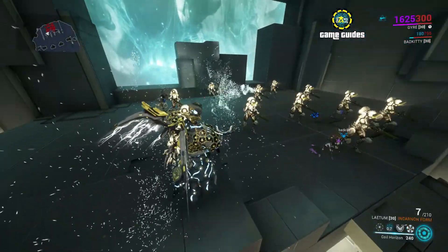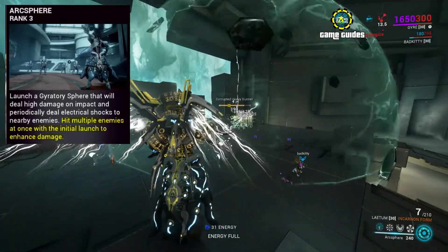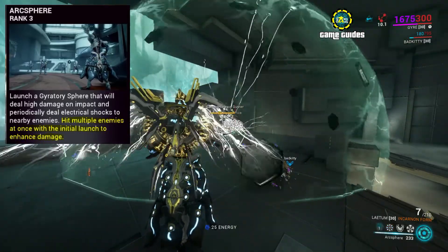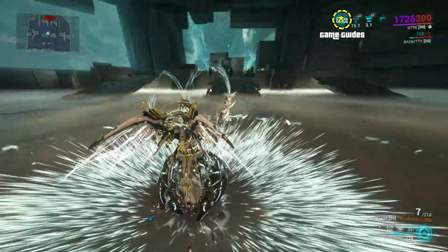Guard's second ability drops an orb which pulls in enemies, which is helpful because its fourth skill enhances damage when multiple enemies are involved. You can drop three orbs of your first skill before ending the first one's duration.